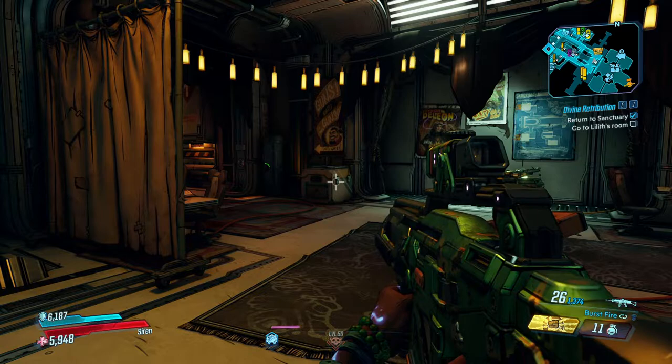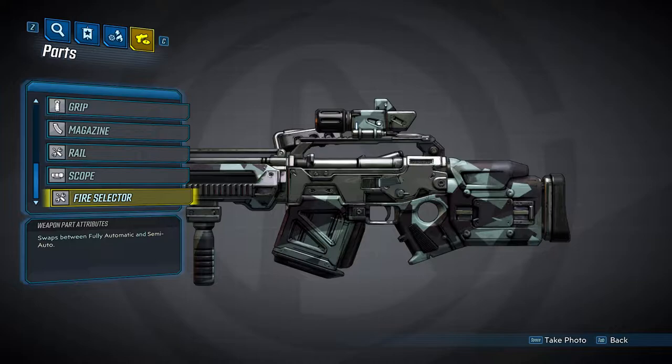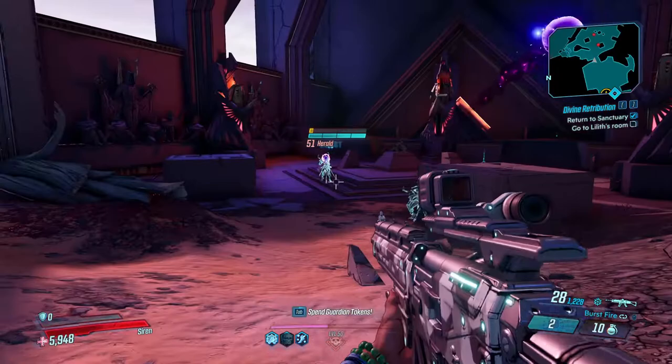Dahl weapons come with alternate firing modes, where you can swap between two out of a possible three firing types, which include fully automatic fire, burst fire, and semi-automatic fire. You can get any combination of two of these. Fully automatic fire takes priority over the other two — if you get a gun with fully automatic fire, that will be your default firing mode. If you get burst fire and semi-automatic fire, then burst fire will be the default. This is important because your scope will change depending on which firing mode you are using, so the higher zoom will go to the secondary fire mode. We'll see the different scopes later on.